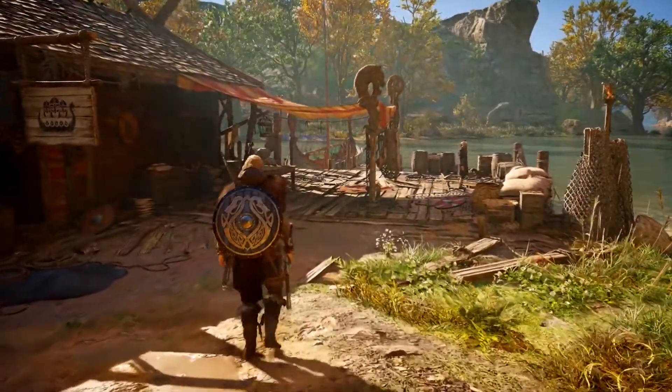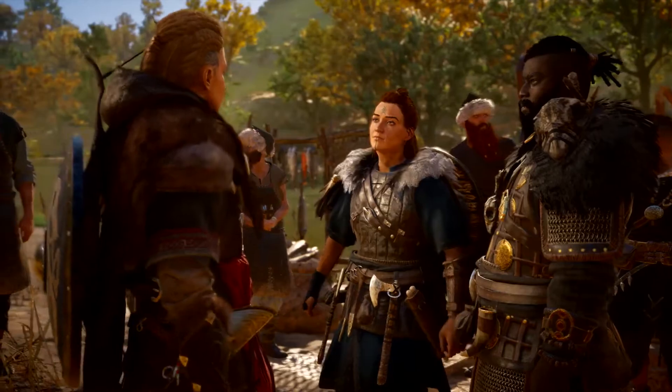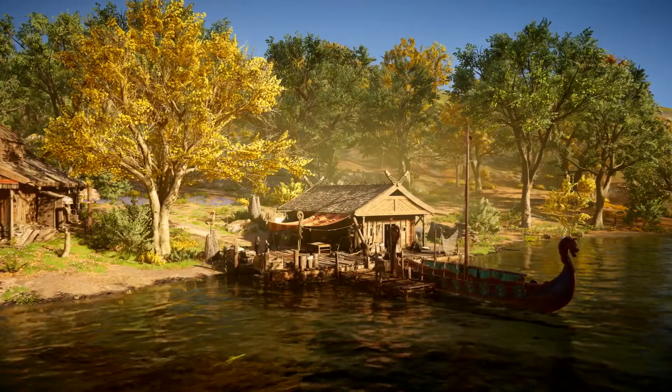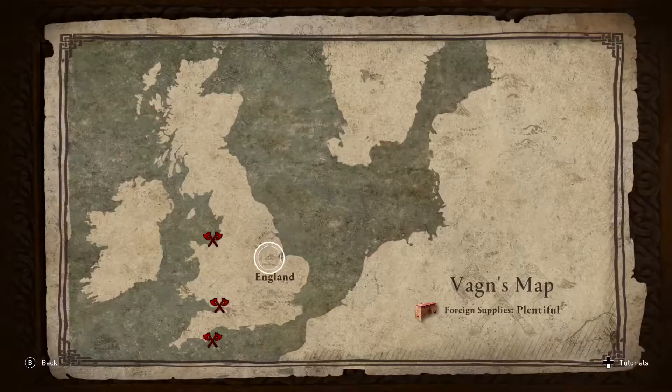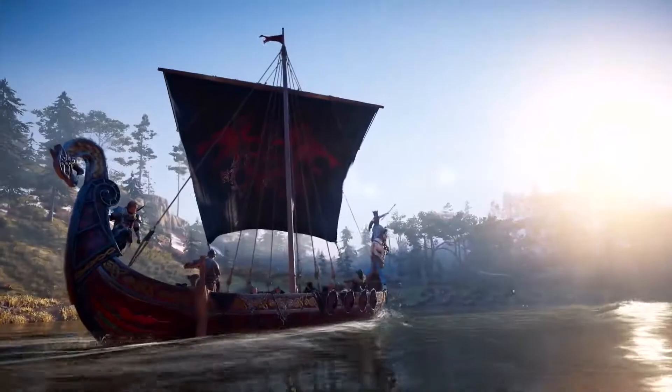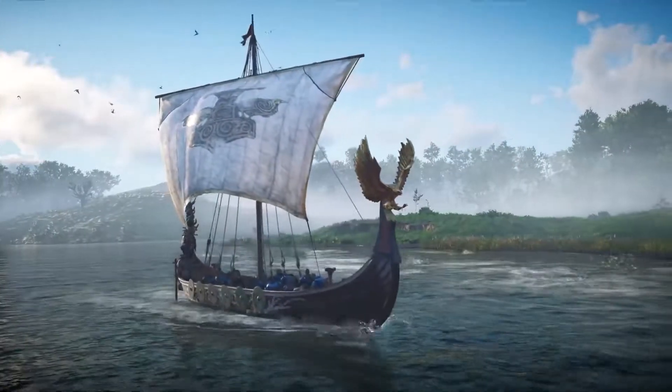It all starts in Ravensthorpe, your home, where you will meet with Vaan, a fellow Vikinger and a new ally. Building a dock for Vaan and his crew will give you access to Vaan's river map and a second longship — fully customizable — used exclusively to launch your river raids.